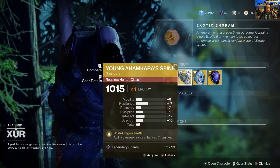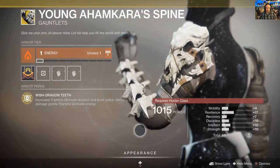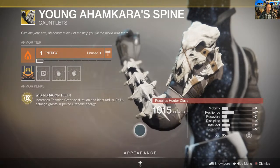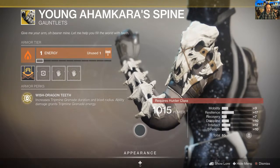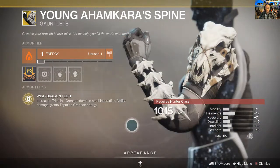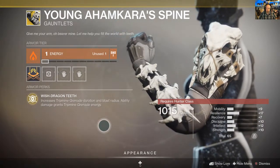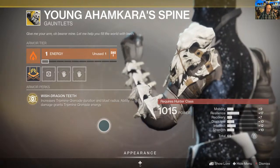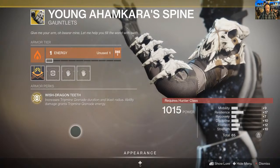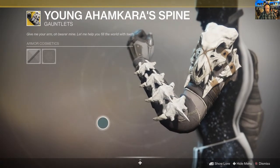Moving on - Young Ahamkara's Spine. This is another great looking bit of kit. I mean, check that out - that is Destiny fashion at its best. Okay so it increases trip mine grenade duration and blast radius, ability damage grants trip mine grenade energy. The effects are very good, they're all based around the trip mine. Running that is a bit of a negative I think, but it's worth it for a collection point of view because it looks so good. The actual perk - not so good guys, it's mediocre.